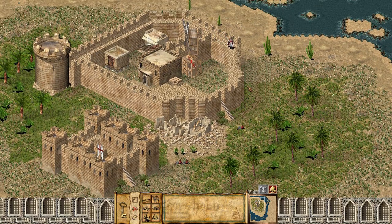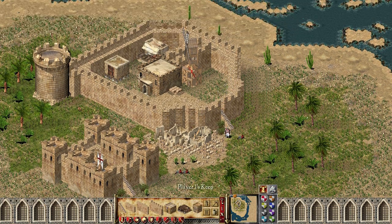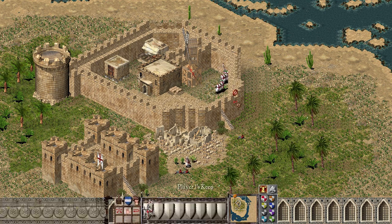Today I'm going to demonstrate another bug that allows mounted and siege units to get on top of walls, and in some cases the keep or towers. So let's start off with knights — place a couple of knights down. Now normally they can't get out here,